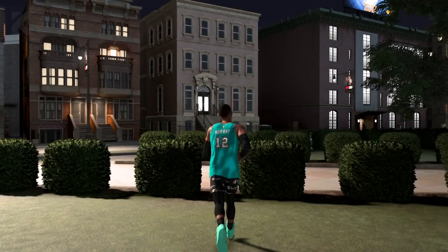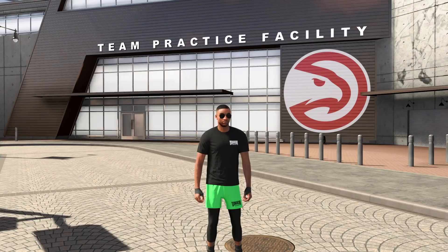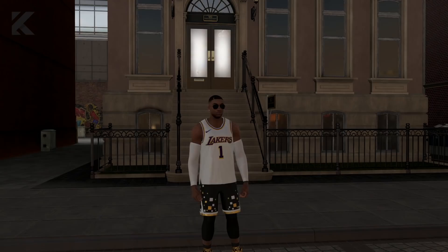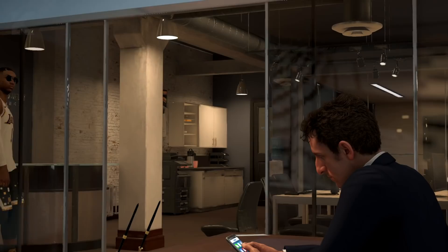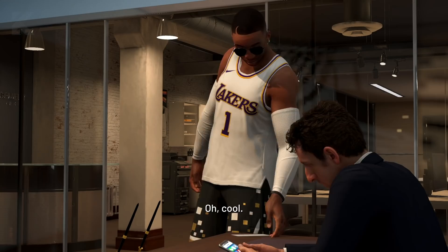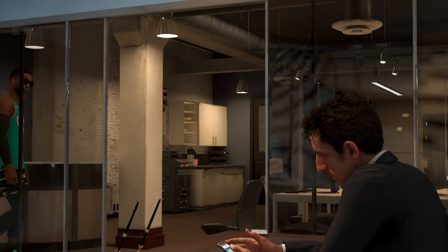The first method: every day you can get a free 500 VC by simply going to your agent's office. Your agent's office is located between the practice facility and your apartment. As you can see on screen, I can simply walk in and get a free 500 VC every single day. You can only do this once a day, but all you have to do is walk in and out and it only takes around 30 seconds.